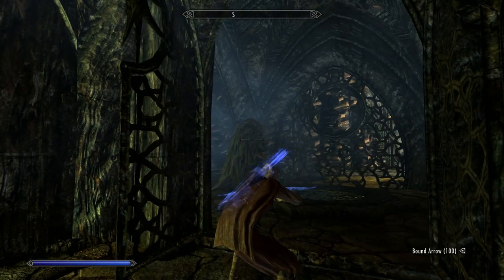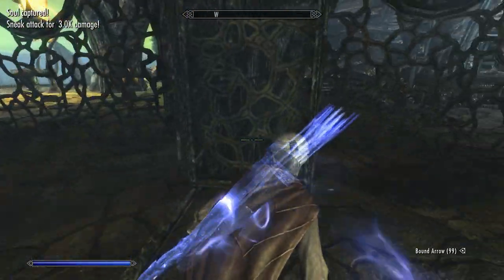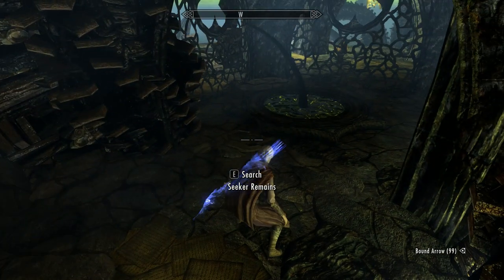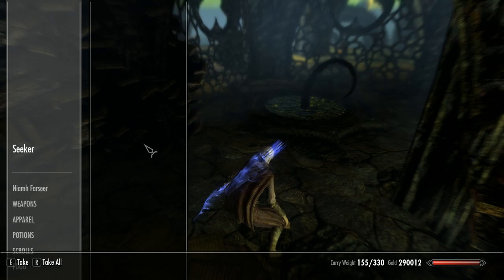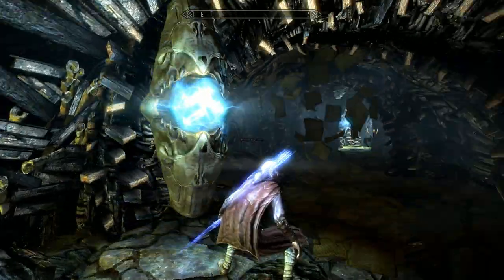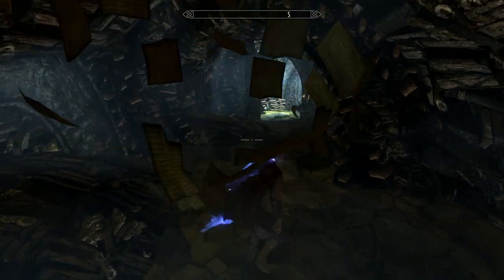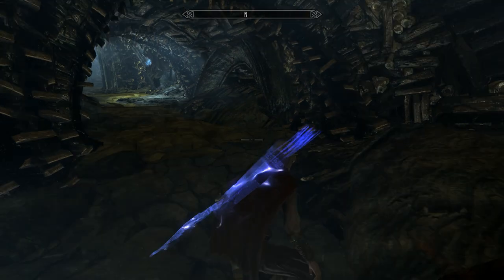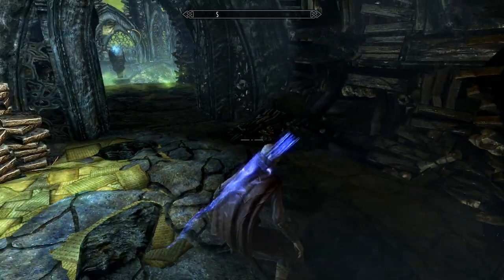There's always a Seeker there - take care of him. This one really is straightforward. Obviously watch the dark water there. These little things here refill your magicka - just literally activate it and you get completely topped up. They could be handy.